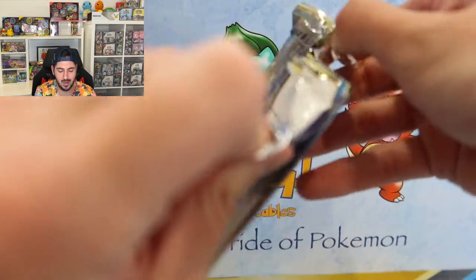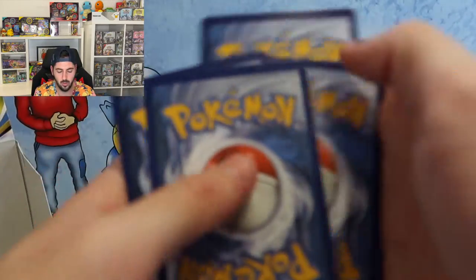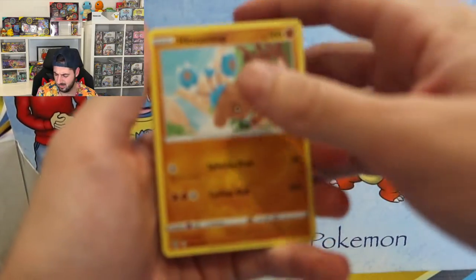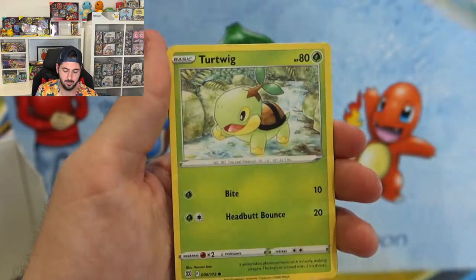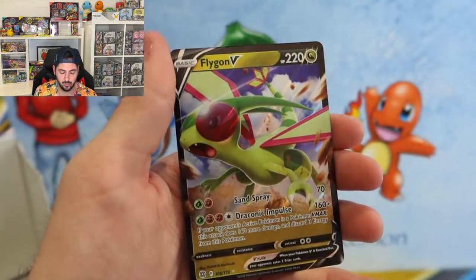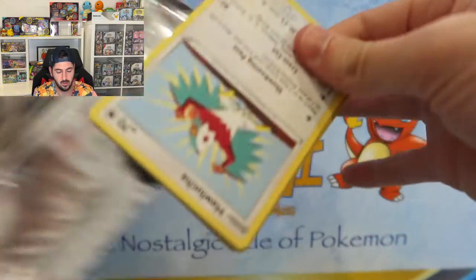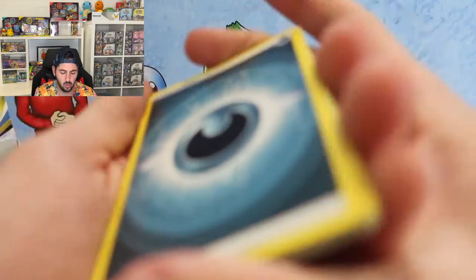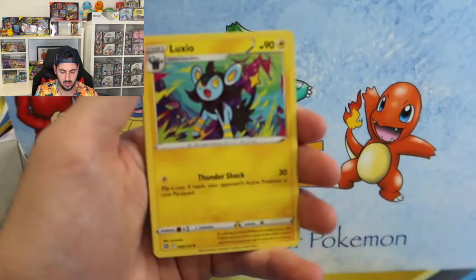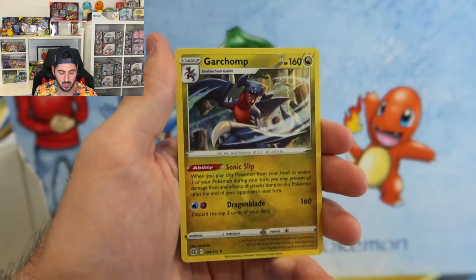Nice banged up pack — probably have nothing special in it. I've hit like... did I hit a full art? I hit the V Star, that could be the full art. Piplup, Turtwig, Minccino, Riolu, Flygon — love it. This pack fell out. Blunder, Luxio, Hawlucha, Gible, Trapinch, Eggs, Worm, Garchomp Hollow.